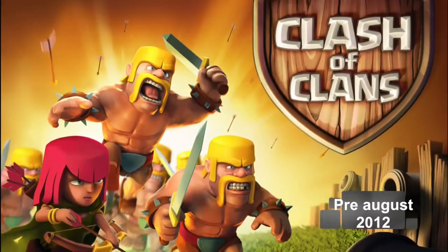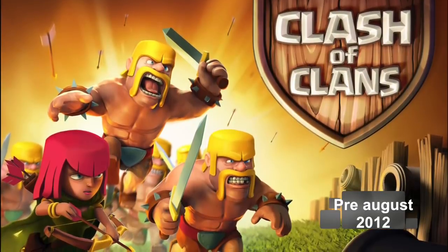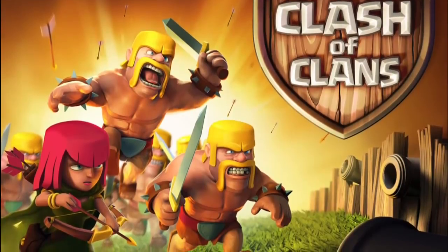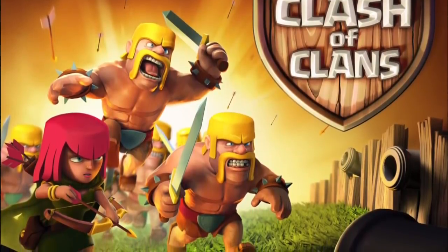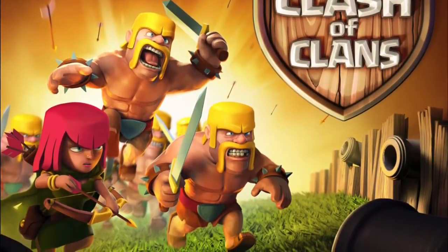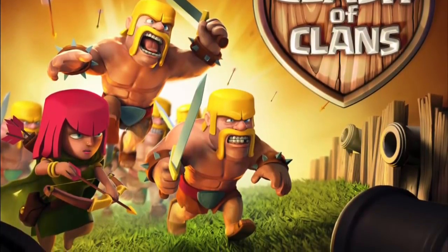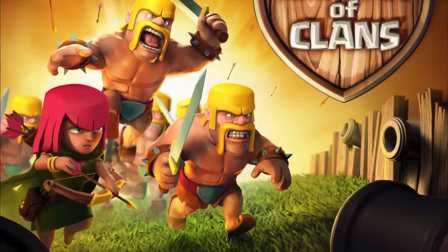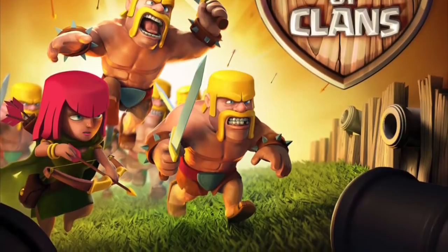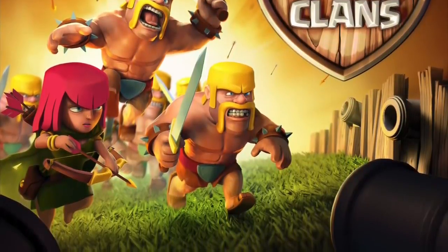The very first one we have comes before the official release of Clash of Clans, before the August release. The date is actually unconfirmed, but this is the very first one we have. The first thing you'll notice, other than the simplicity of it, is the different logo — they've got 'Clash of Clans' in pretty much the same font but placed on top of the shield without color. You've only got about five barbarians, one archer, and some cannons hidden behind wooden walls. Fairly simple loading screen.